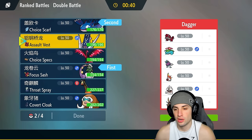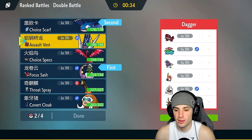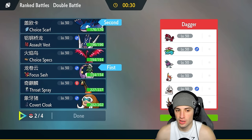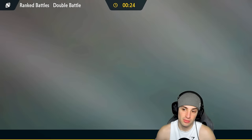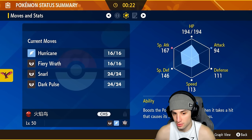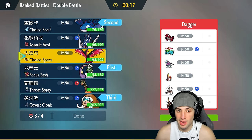I also like Archaludon with that Assault Vest — you've got Body Press, Electro Shot, Flash Cannon, which is solid. I want Mammoswine though. In the final spot, Choice Specs Moltres is pretty solid — you've got Hurricane in the rain, that's not bad either.